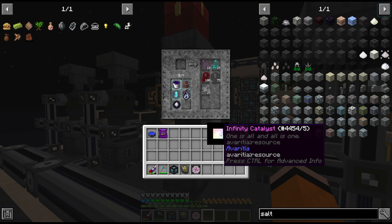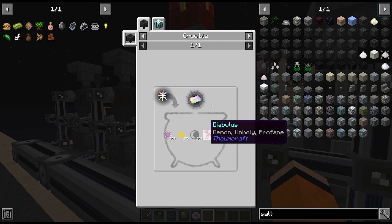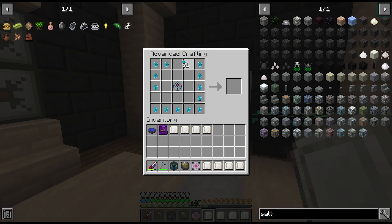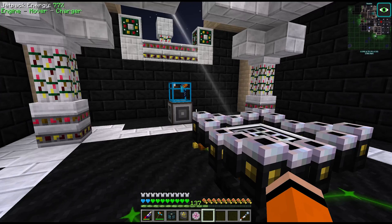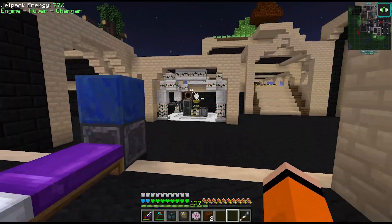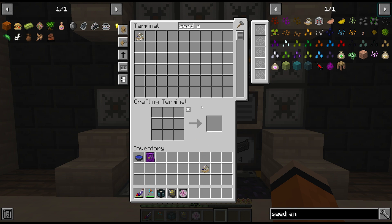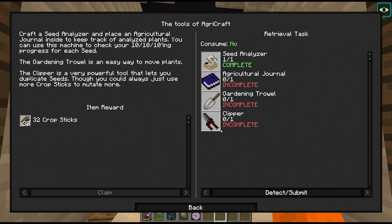The infinity catalysts go through the crucible from Thaumcraft, one at a time. This also takes a lot of essentia, which we should have buffered. We can lay out the craft for the creative mana pool while waiting on the infinity ingot. Once that crux is crafted it's also about time we invest in the seed analyzer — something we should have got when we unlocked Astral Sorcery. This lets us see seed stats more easily and it's also a quest, so we need it anyway.